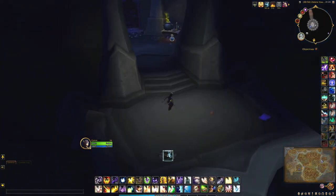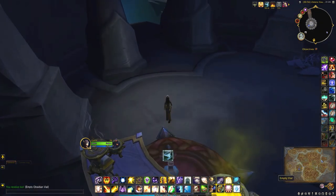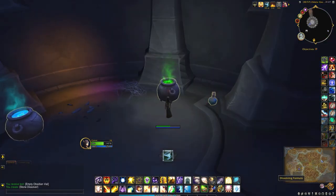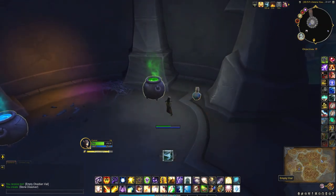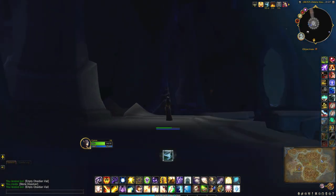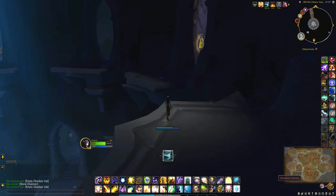Head back to the room that has all the cauldrons, grab one of the empty vials, pick up some more dissolving formula, and you'll also need to go back to the room that can dissolve the frost — that was the one over there to the left of the screen.